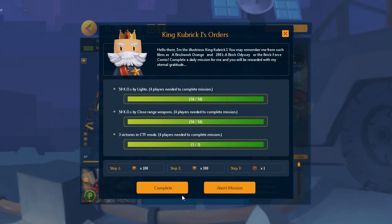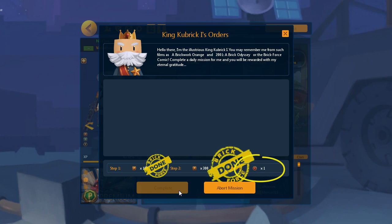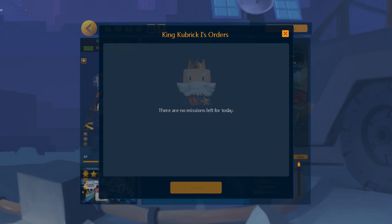When you complete a set of King Kubrick's quests, you will receive a coin that is good for a shot at the Pick and Win board.